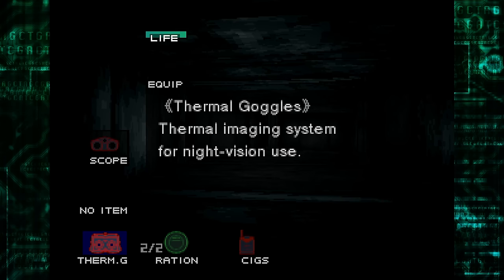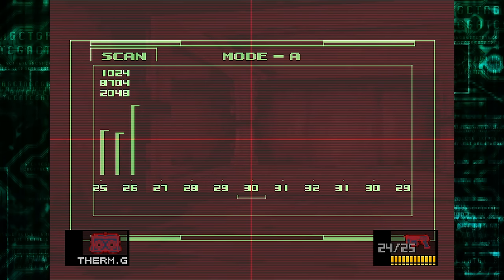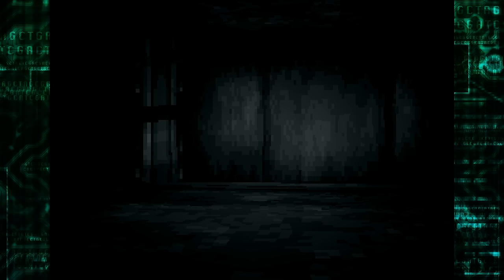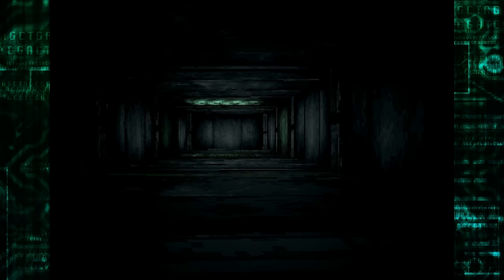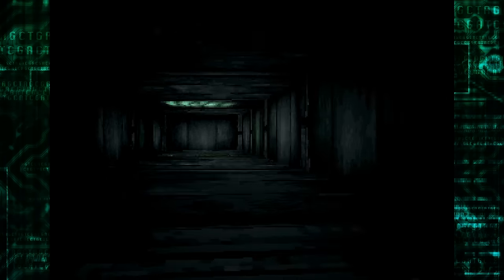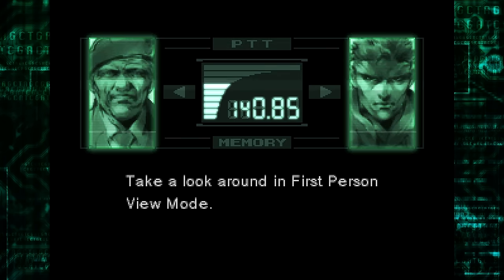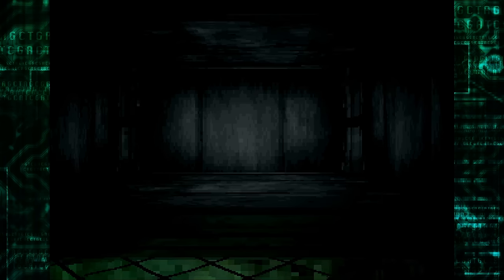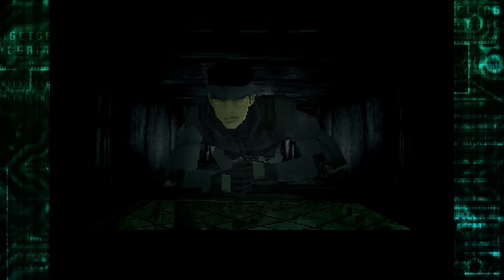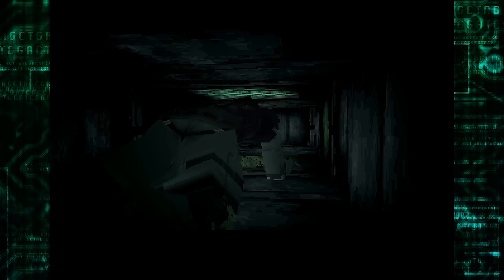In a dark place like this would be the thermal goggles... would this one be good? Not really. Mode A — wonder if that means we could do some other modes. We can switch stuff quicker. I wish we could look down. I'm trying to figure out if I can look down. Maybe not. Somewhere in that area — isn't there some place to drop down? I'm looking. When I'm in first person mode, I can look up and down. So I should stand on top of the vent and then look down, I think is what I was supposed to do.